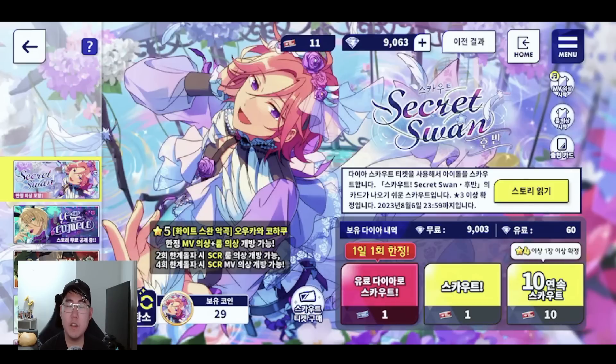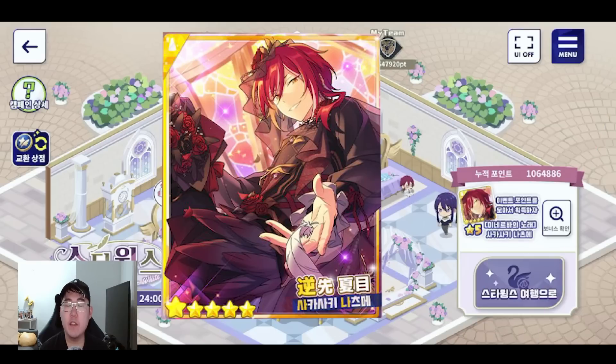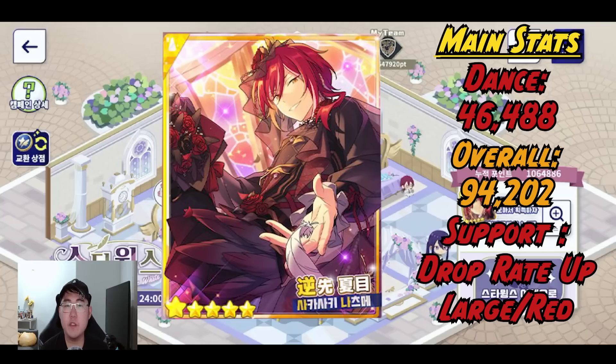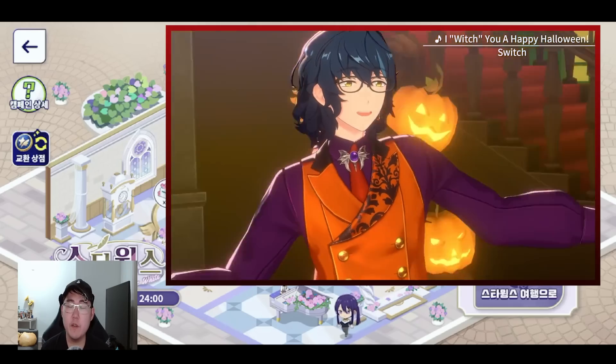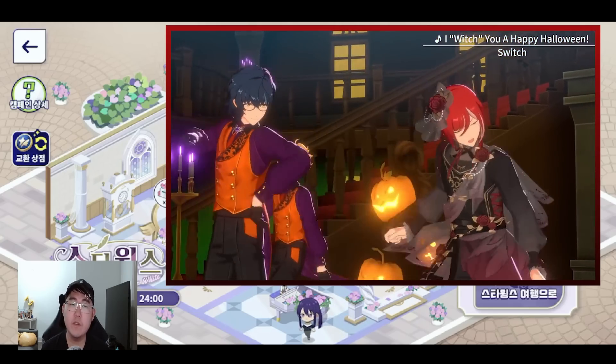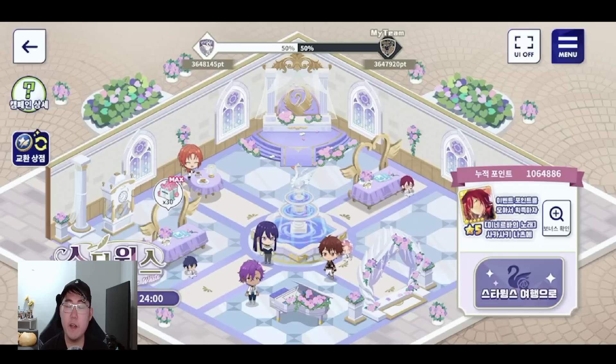Now let's talk about the five star Natsume card. Natsume is a yellow card with main stat in Dance, and support skills that increase drop rate of large red pieces. What makes Natsume really special for a non-gacha limited five star is that this card does come with a costume, and not just a regular costume — it also comes with an SCR, which is really rare and has not happened before.